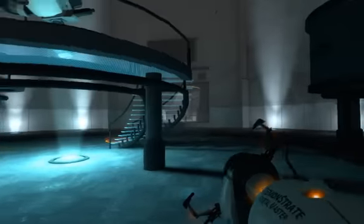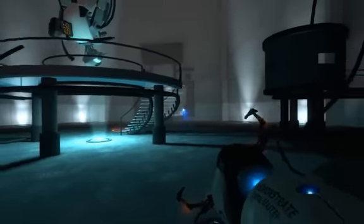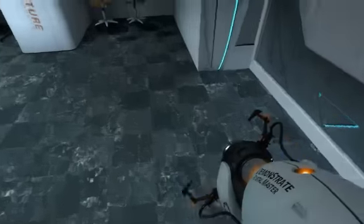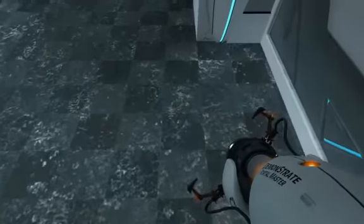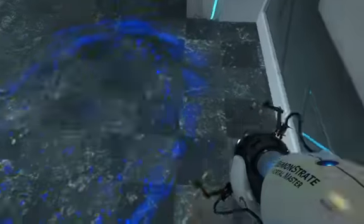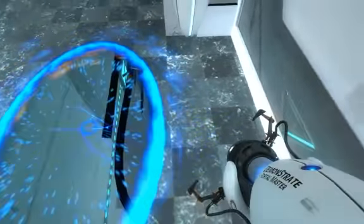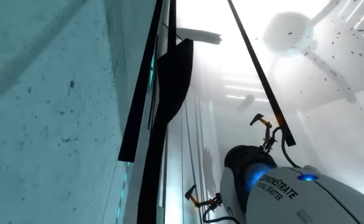I'll try to aim without having the crosshair. I go through this edge and then I place a blue portal here — it's actually an easy place to put this, if I could aim. I generally know where the center is, but there's a specific spot that I always try to place this.